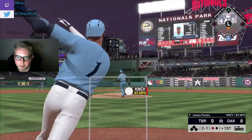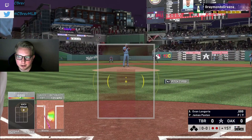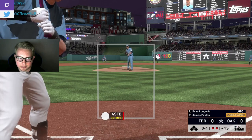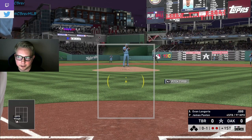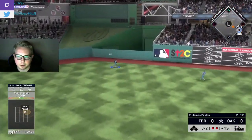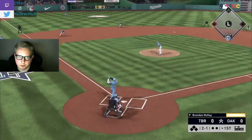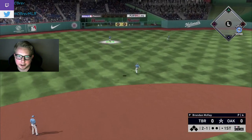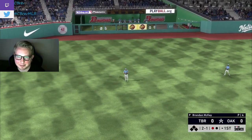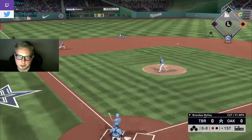Franco hits an absolute missile up the middle right at Mickey Mantle. Here's our man Evan Longoria stepping in against James Paxton — he does get auto-shifted, which is a downer since he's such a pull hitter. We get an 0-2 sinker running away and crush it to center field right at Mickey Mantle again. Then G-Man Choy actually gets a gold shield despite having 21 speed — so funny.